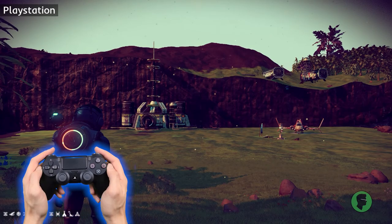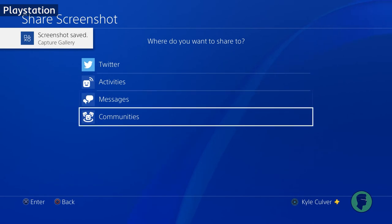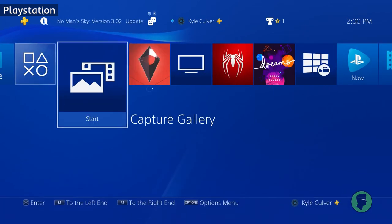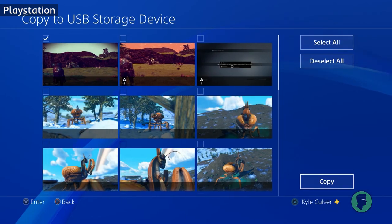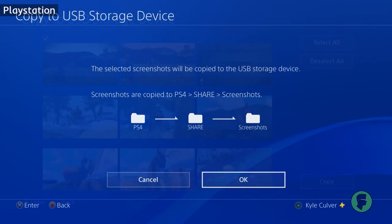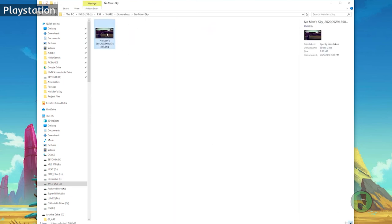On PlayStation, hit the Share button and choose Screenshot. You'll have options to share it on platforms like Twitter or your activities feed. If you've taken multiple screenshots and want to get them onto your PC, go to your home screen, navigate to the Capture Gallery, and go to All or directly to the No Man's Sky captures. Choose to see screenshots only, select the photo, press the Options button, and choose to upload to a USB storage device. Select which screenshots to upload and press Upload to copy all selected files. It will create folders to organize the screenshots and let you know when complete. After plugging the USB drive into your computer, navigate to the device and go into Screenshots to see your copied photos.